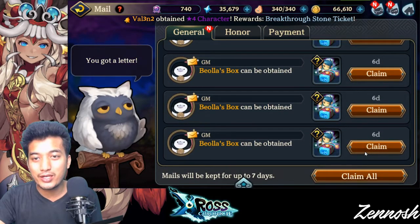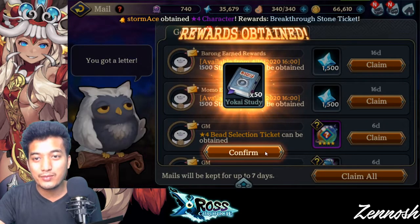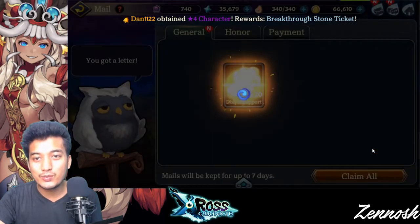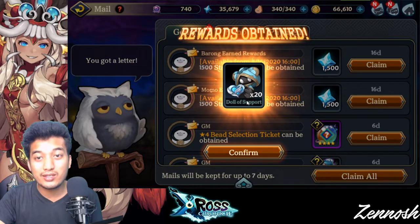So there is a Breakthrough Stone, that's gonna be a Yo-Kai Study Book that's gonna help you in Cross Train. Next one is gonna be the Doll of Support — it's a very, very rare item guys, it's really good.